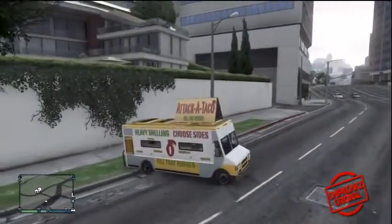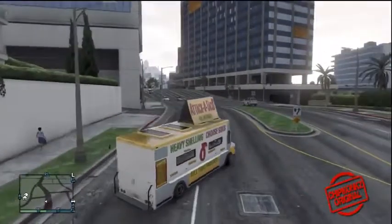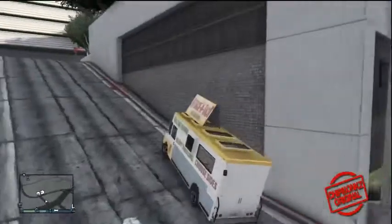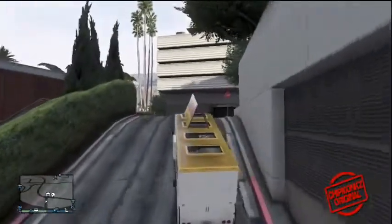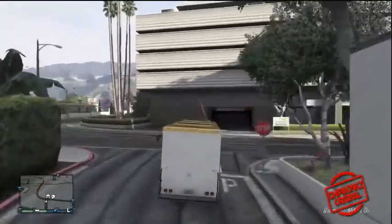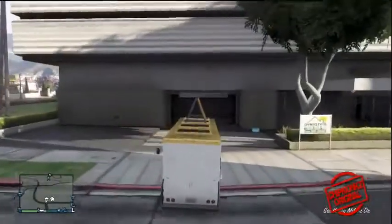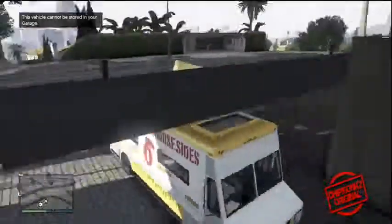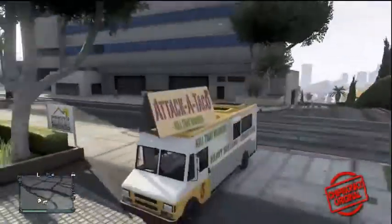You'll see the footage here. There were two different versions — one's got a sign on top which does come off, the other one didn't have the sign on. I've not seen the burrito van myself before, so I don't know whether it always comes with a sign on top, but I do know that this is super rare within the game and it is quite hard to find.